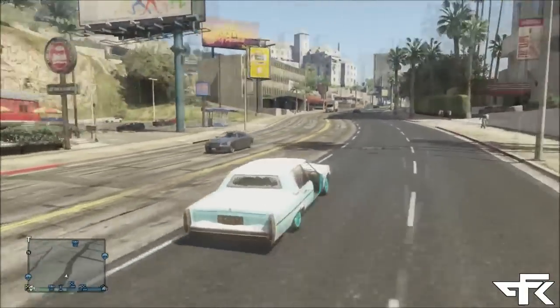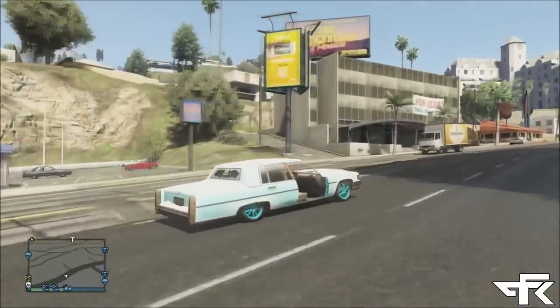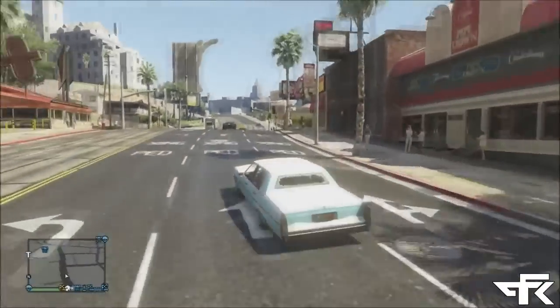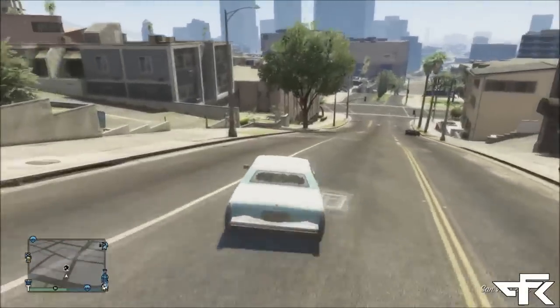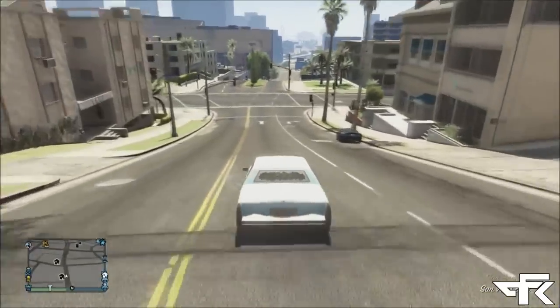The color is pretty cool and you guys can customize it yourself in Los Santos Customs if you want. As you can see, this is the car — it's the Albany Emperor. It has snow on it, it's very cool.